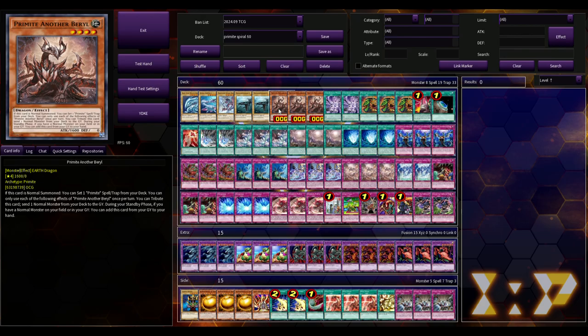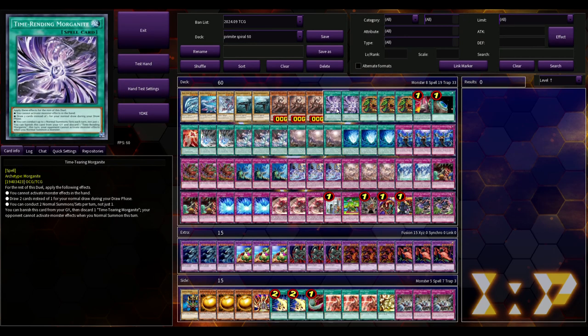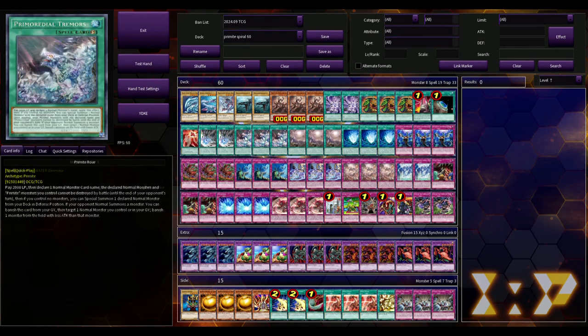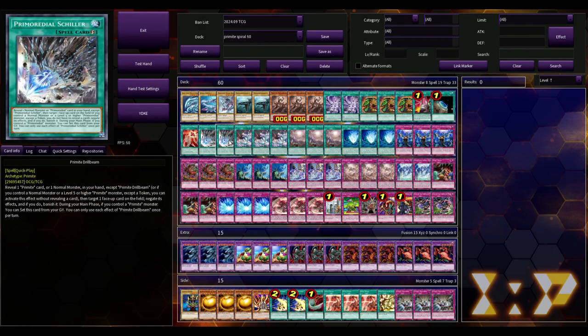Let's start with Primite Barrel. When this card is normal summoned, you can set a Primite spell or trap from your deck — so it can't get ashed. You can send a normal monster from your deck to the graveyard, and during your standby phase, if you have a normal monster on your field or in your grave, you can add this card from your graveyard to your hand. Notably, the set effect is not once per turn, so you can use Morganite, summon out two Barrels, and set two — that's really crazy.